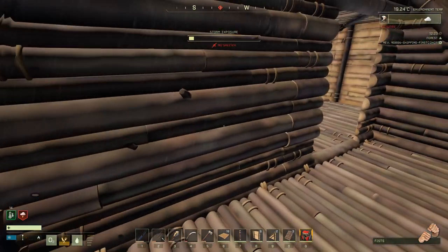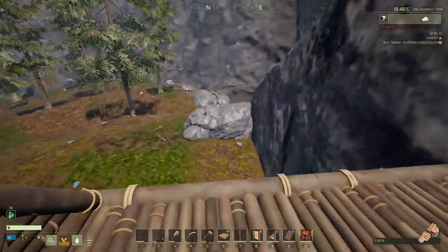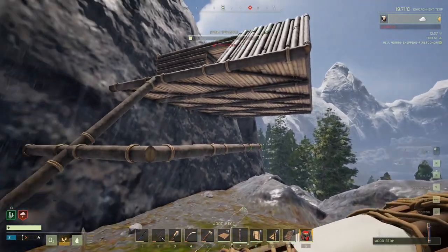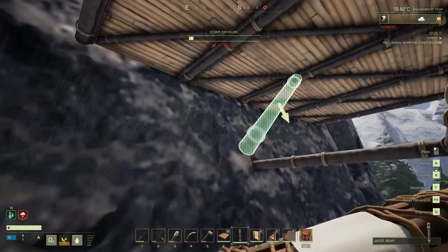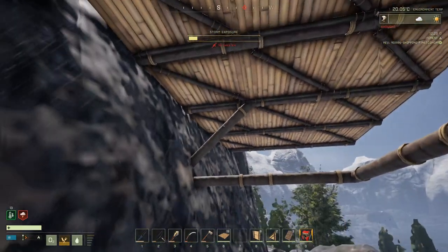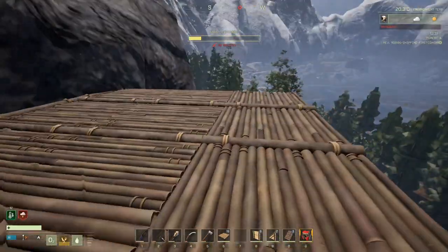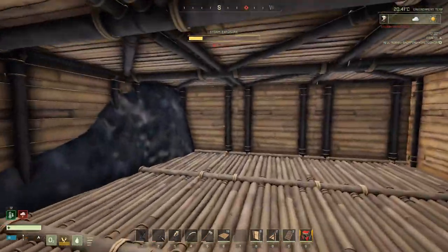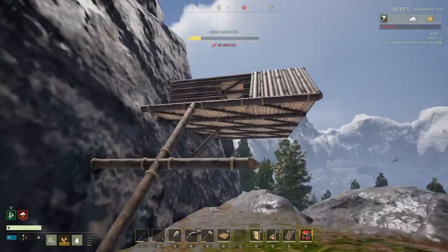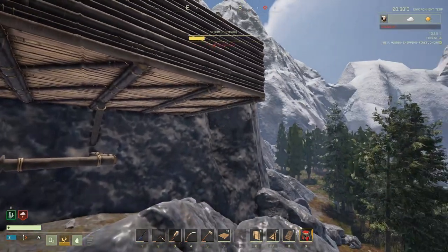I think everyone believes you have to build these ridiculously over-complex reinforced structures with sloping designs underneath, and yeah, that does actually help if you're building a really complicated structure. But for a quick, easy base, this is all you need — it is that simple. I hope it helps people. If you want to see more types of me building stuff, like and subscribe. I've left my Discord in the description if you want to join us and talk about other sandbox games or Icarus. Hope you have a good weekend.